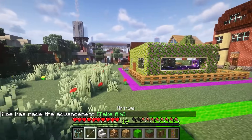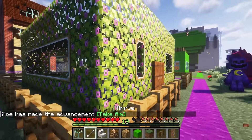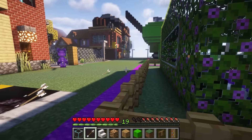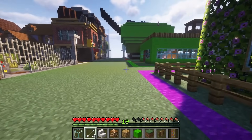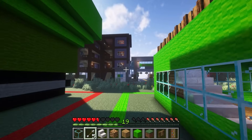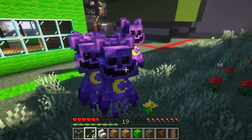Zoe, where are you at? I'm inside my base. I just took out a catnap. You have armor, Zoe — get out of here and help us. No, I'm scared. I'm literally fighting them off with an arrow. Nox is doing something but Zoe, you're doing nothing. I just got rid of one of the catnaps. Nox, come on quick — I only have like five hearts left. I'm doing my best.